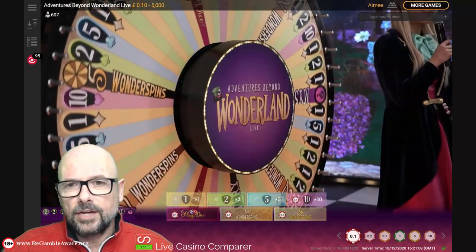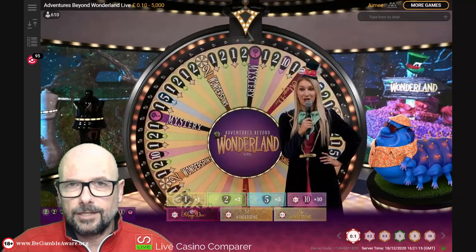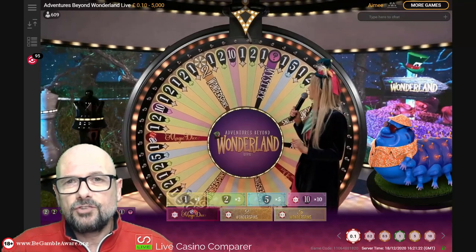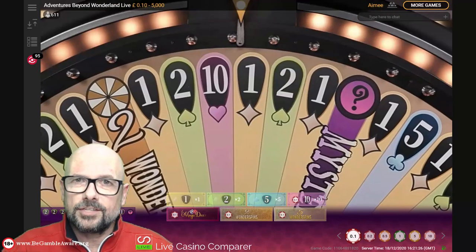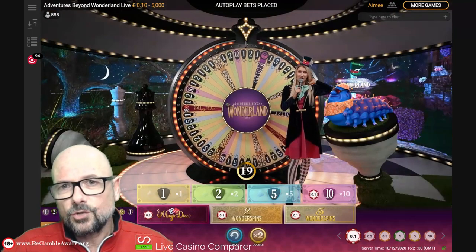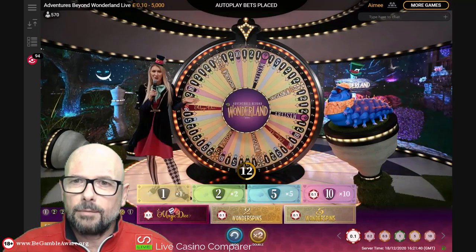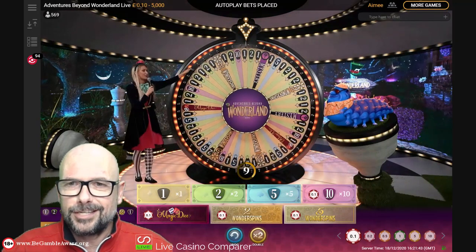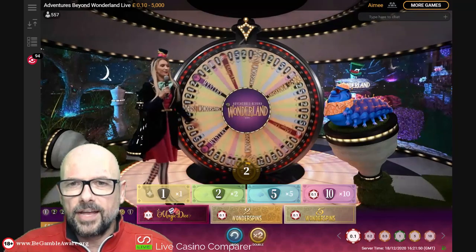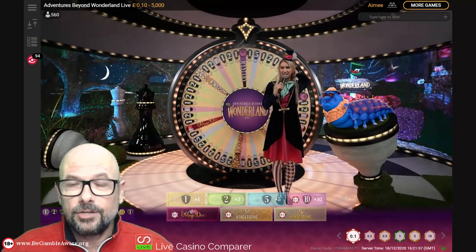You can bet on the Magic Dice and Wonder Spin segments. The Mystery segment doesn't require a bet — when it drops in, the mystery bonus applies automatically. There are two mystery bonuses and you don't know which one you'll get. Outside of the game there are also random boosts on the wheel — Walter the big blue caterpillar in his orange waistcoat will sometimes blow a bubble gum bubble, creating a multiplier applied to one of the number segments on the wheel.